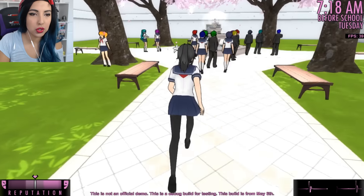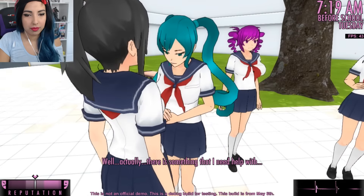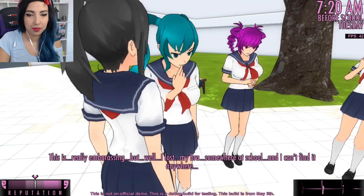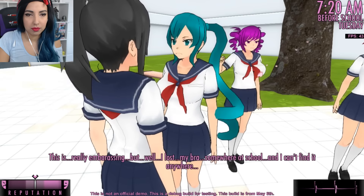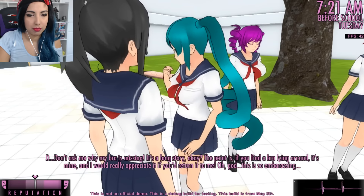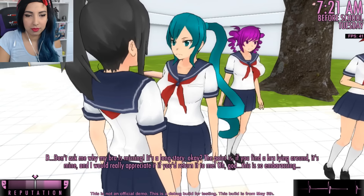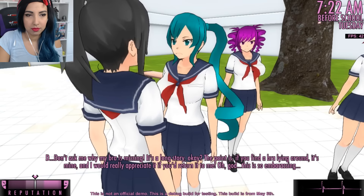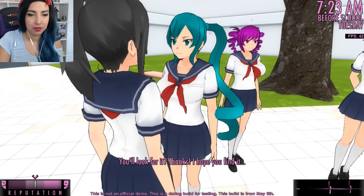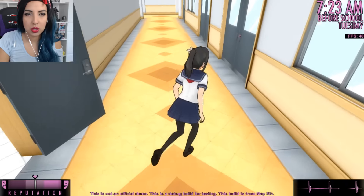I'm gonna wait for students to arrive. Okay, one of these students has a task we can do for them — I think it's this girl here. Actually, there is something I need help with. What is it? It's really embarrassing but... I lost my bra somewhere at school. I can't find it anywhere. Don't ask me why my bra is missing, it's a long story. If you find a bra lying around, it's mine and I'd really appreciate if you'd return it to me. Honestly, how do you lose a bra at school? You can't just lose something that you wear unless it was gym time and somebody stole it.